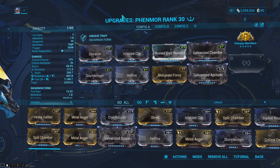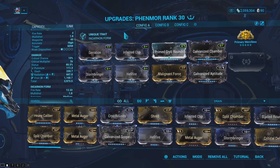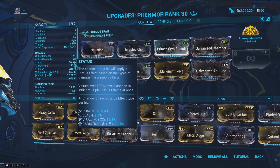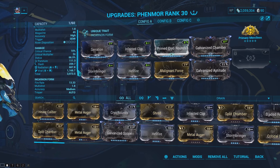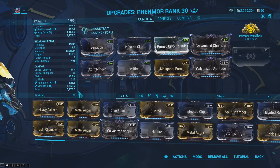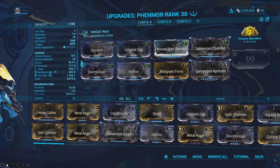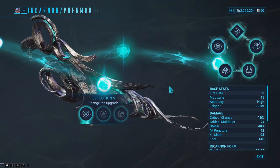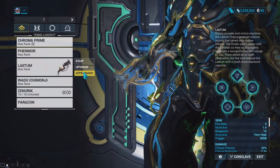Devouring Attrition gives you a 50% chance to do plus 2000 damage on non-critical hits — like, who literally wouldn't like that? Here is the mod setup I have with the Phenmor. Obviously on a weapon like this, we're not building into crit chance, so having more elemental damage as well as more status is better. The best part about Devouring Attrition is that it works for the regular form and the Incarnon form, so you always have that 50% chance to do 2000 extra damage.